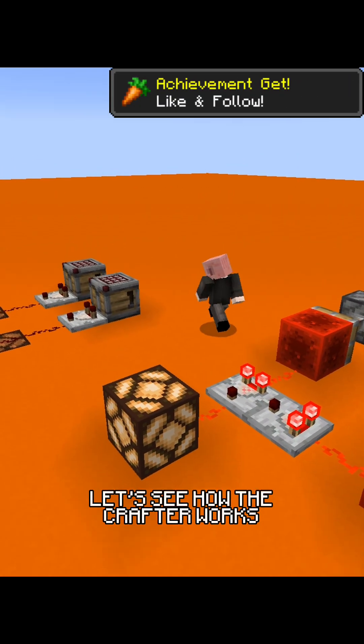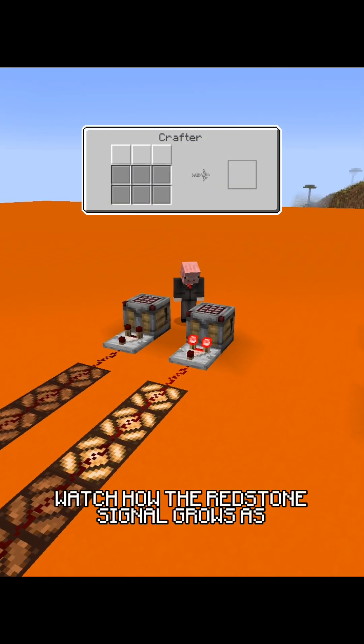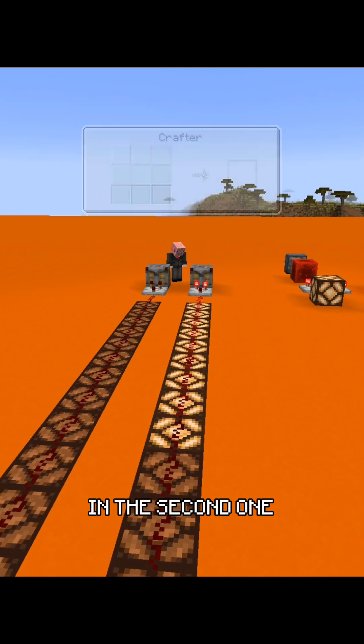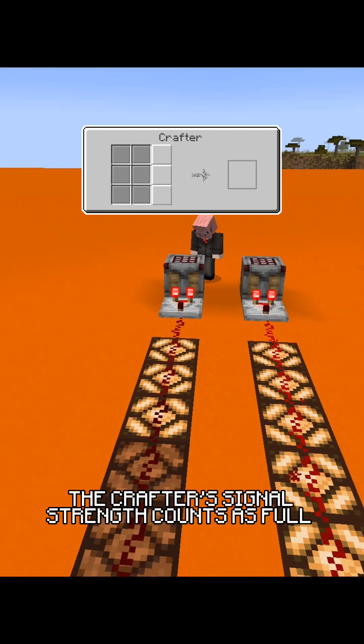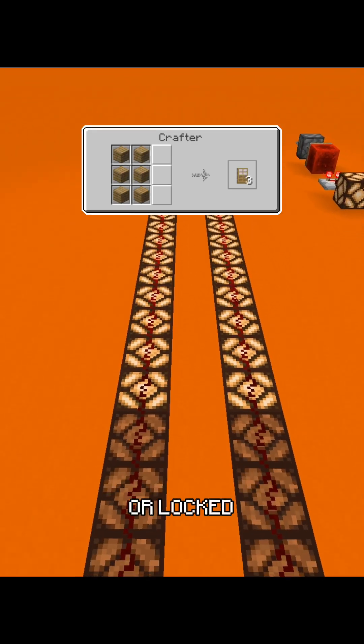Now let's see how the crafter works. In the first one, we lock every slot. Watch how the redstone signal grows as more slots get locked. In the second one, we lock three slots and put planks in the rest. The crafter's signal strength counts as full when every slot is either occupied by an item or locked.